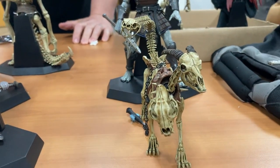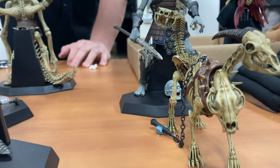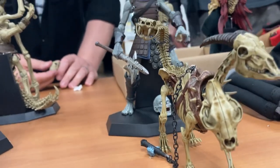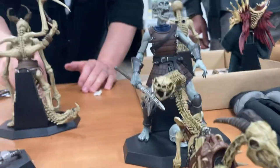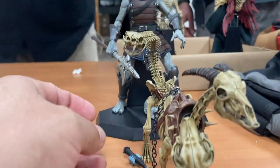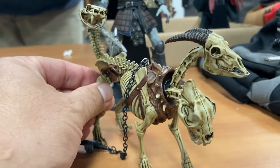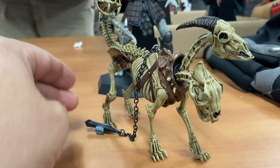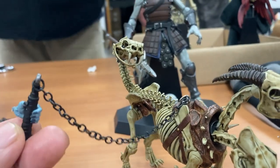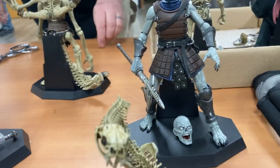There's also a chimera — it's three-headed. It's got a goat skull, a lion skull, and a snake skull, and the snake skull is on the end of the tail — very, very cool. These are prototypes, so I can't really move them, but I believe they've got some good articulation. And of course the Beast Master would be controlling that.